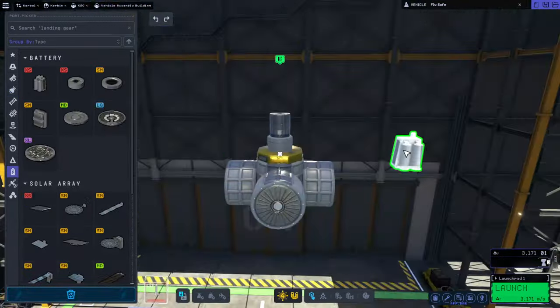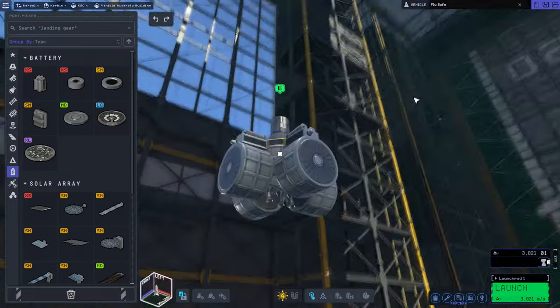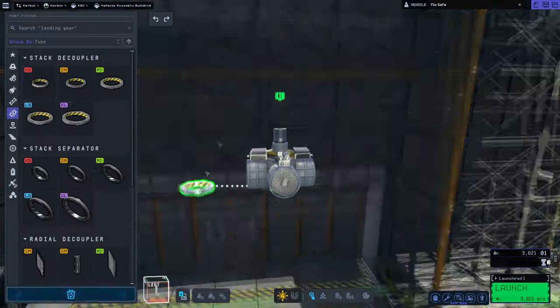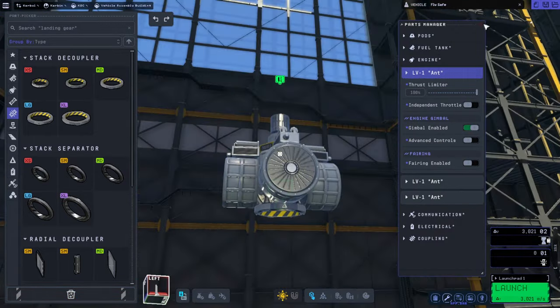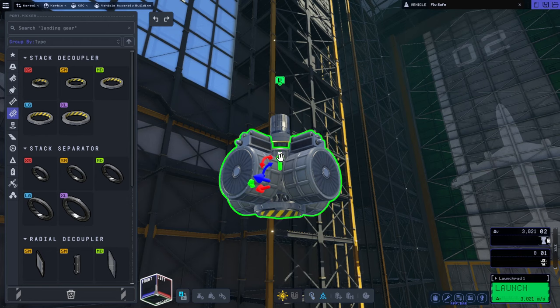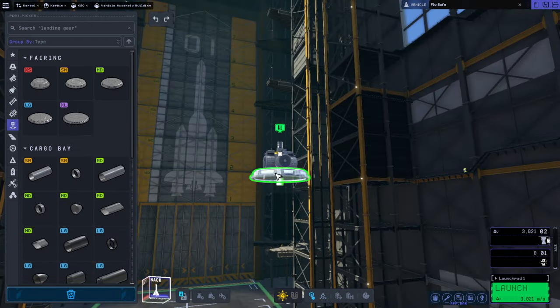We also had a fix for electric charge being used too much. The reaction wheels during time warp would continue to use electric charge when they weren't supposed to, and they fixed that, so we'll test that. I just put a battery on without any solar panel in order to make sure that we test that — otherwise the solar panels would complicate things.